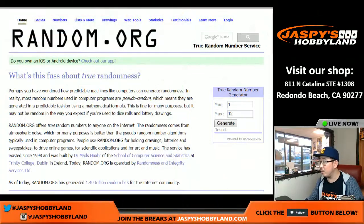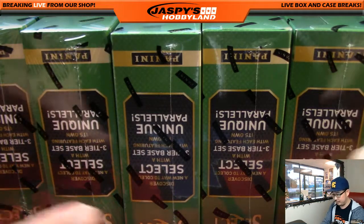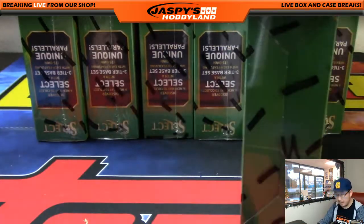Now we'll go back to random.org. We'll generate a number between one and twelve. We'll keep using this random generator — if we hit a number we've already pulled, we'll just generate again. So here we go, one through twelve. Box eleven for Moody. Slide this over here, and there's box eleven.